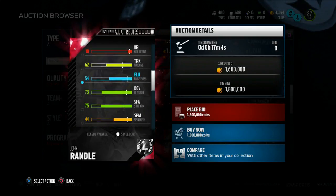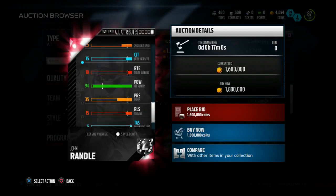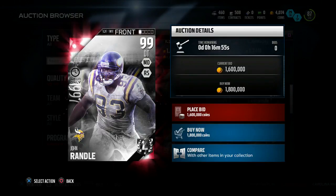I want to see what his hit power is though. What's your hit power, John Randall? 94 hit power. So if you get to the quarterback, it's a GG for the QB.